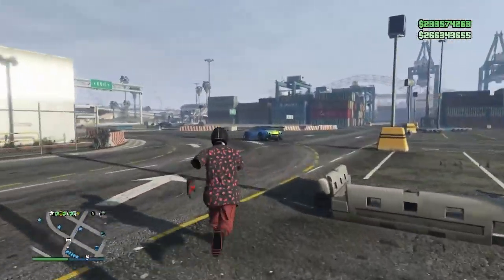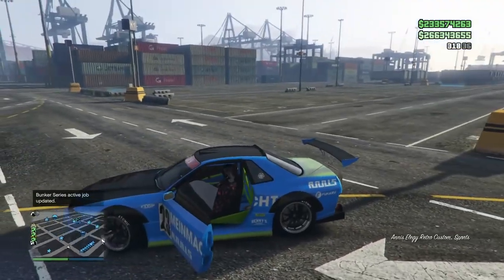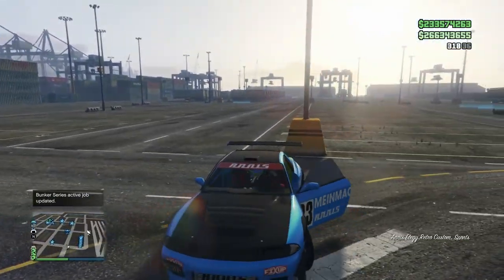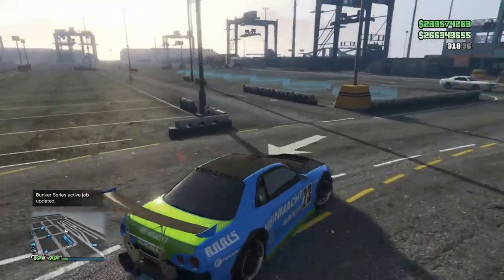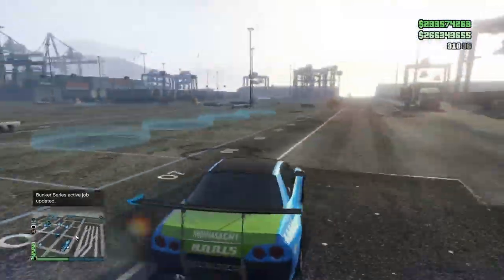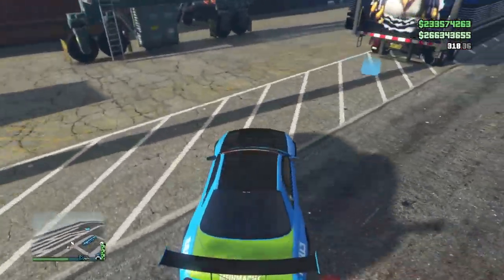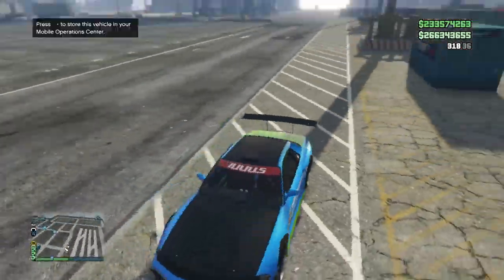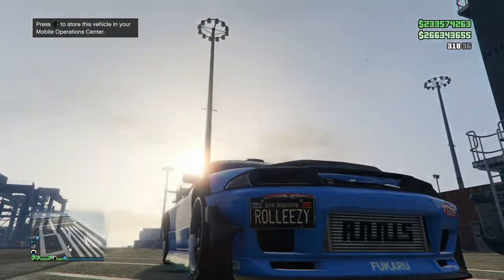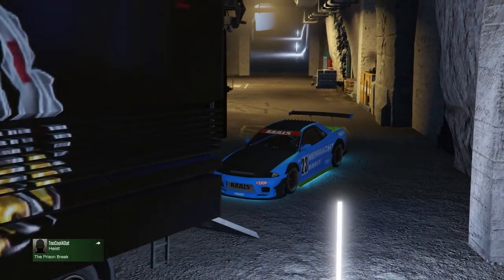Here's the car we're duping — Retro Elegy Customs, because they sell for the most, nearly a million dollars. You do not need custom plates; I have one on here just to prove we're going to be getting a completely different number plate that's totally clean. I'm going to show you what plate I have on it now, and that plate will change when we dupe the car. Hit right D-pad and hit the transfer alert — you'll get that cool cutscene.